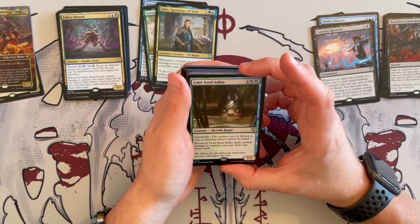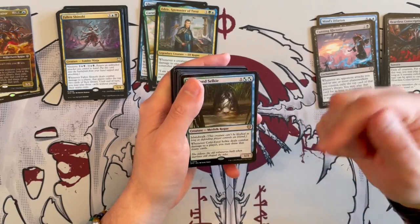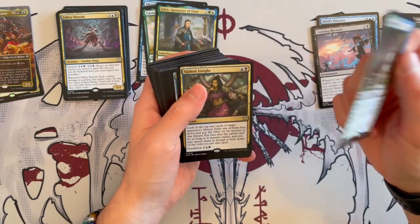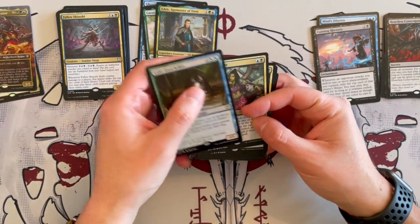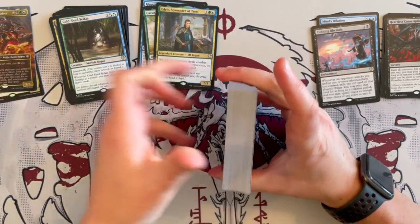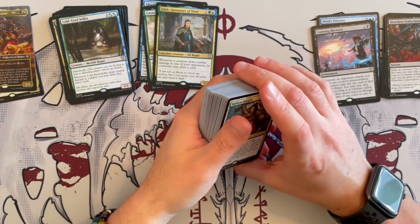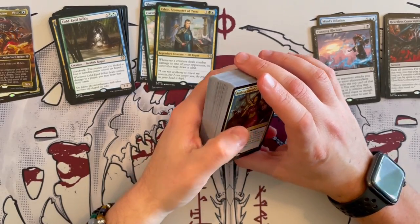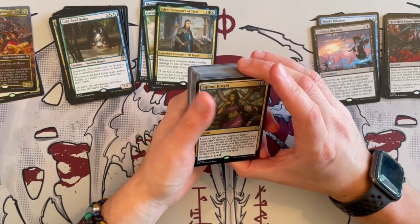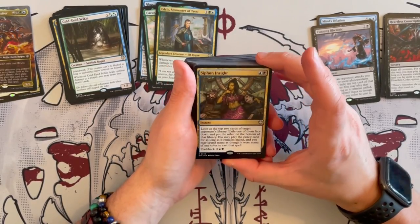Cold-Eyed Selkie is a 1/1 Merfolk Rogue that costs 3. Has Islandwalk — very, very nice, so you can constantly trigger it. Whenever it deals combat damage to a player, you may draw that many cards. Very, very good. But if you put an equipment on this on top of that, it becomes really nasty. It is synergistic because it enables exactly what you want to do. In a pod of 4 players it's very likely that at least one will have an Island, and blue is a very popular color in commander.